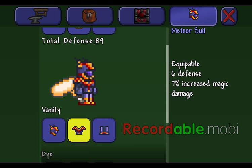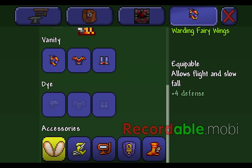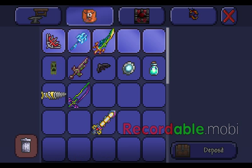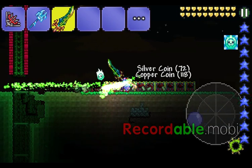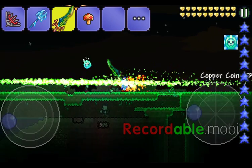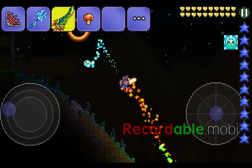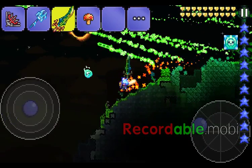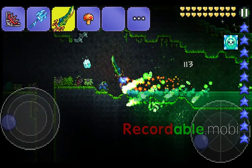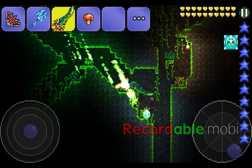I have the meteor suit on the vanity slot because it just looks awesome. 89 defense is probably the best you can possibly get - well, maybe not, there's Spectre armor, but the reason why Turtle armor is hard to get is because you need a Turtle Shell and a lot of Chlorophyte - like 54 Chlorophyte bars. For those who don't know, Chlorophyte is the endgame ore and it's really hard to find. It comes in small veins of usually up to six ore, which is barely enough to make one bar, and you need 54 of them.